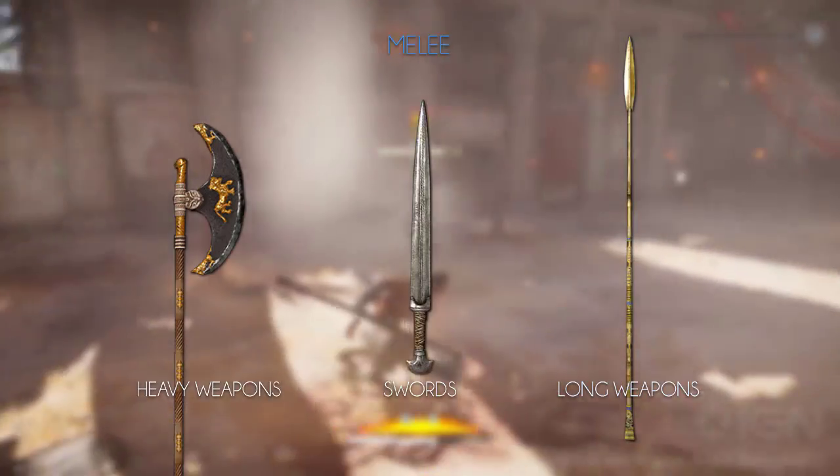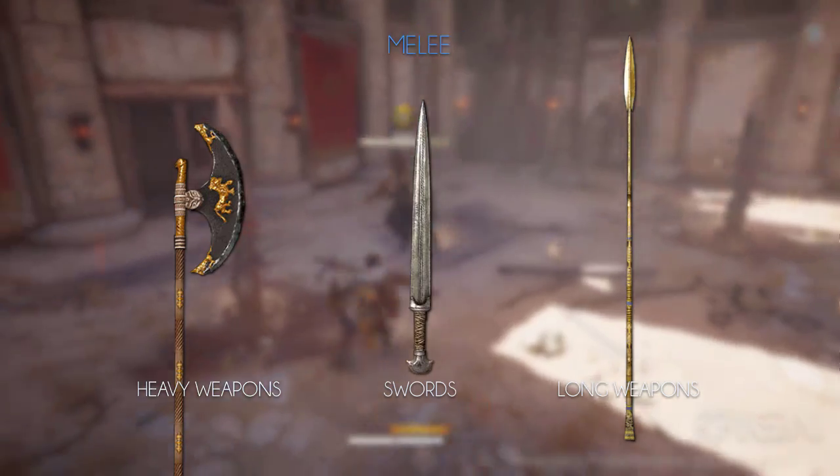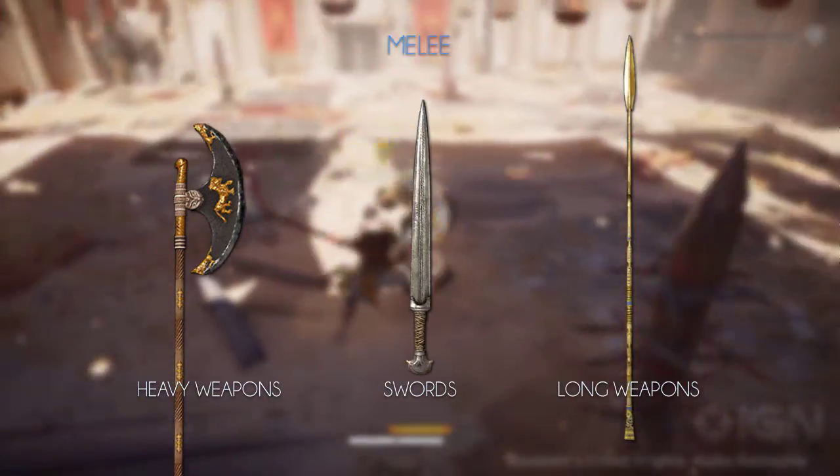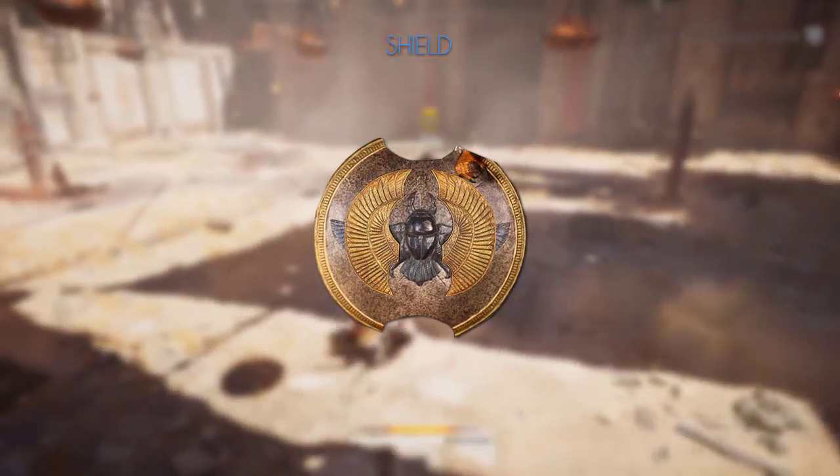The heavy weapons are axes and maces. The swords speak for themselves, and the long weapons consist of spears and staff-like maces. The shield doesn't have any subcategories, so it's as simple as that.